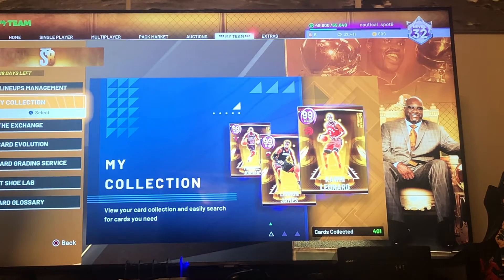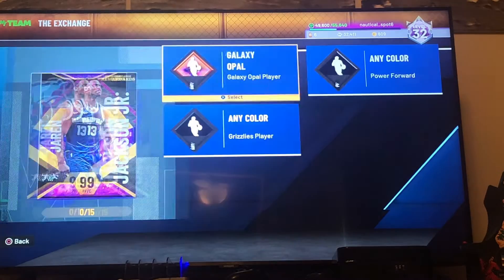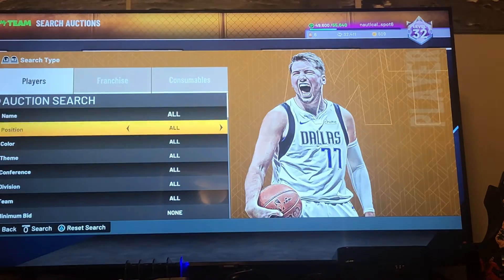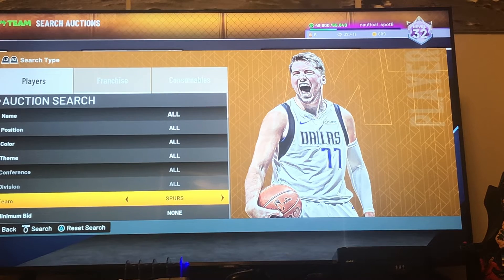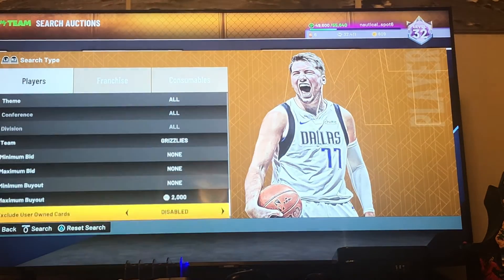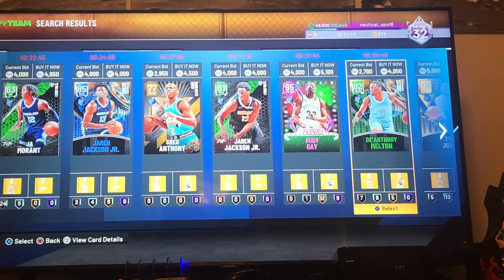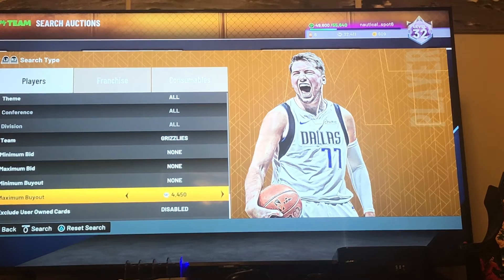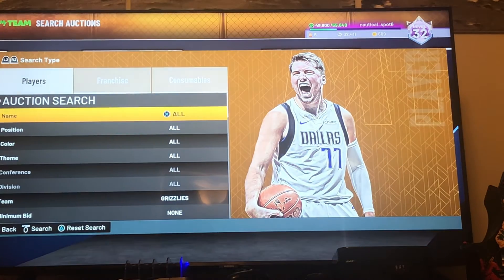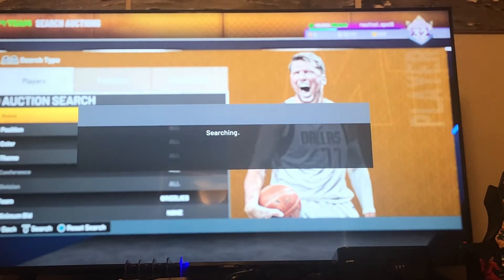I have another snipe filter. If you want a dark matter like Jaren Jackson Jr., you need two Galaxy Opal players, five power forwards, and eight Grizzlies players. Because of that requirement, Grizzlies players cost a lot — they're going for like 4,000 MT just because of that challenge. So set your snipe filter to around 3,000 MT, and if you see anything, buy it right away. I found something in only a couple of tries.